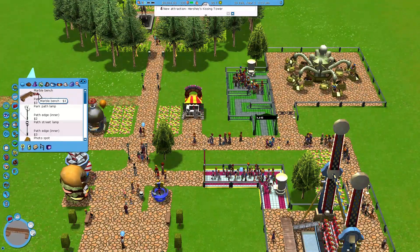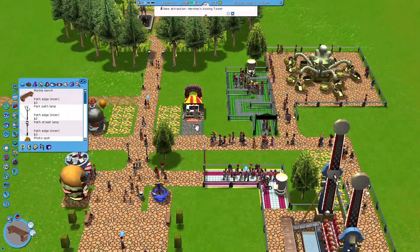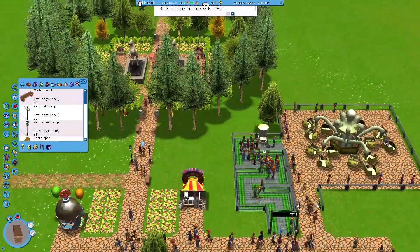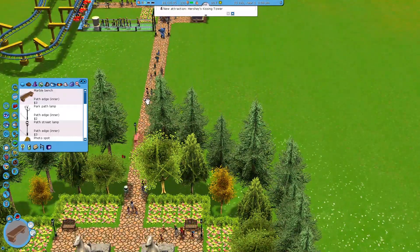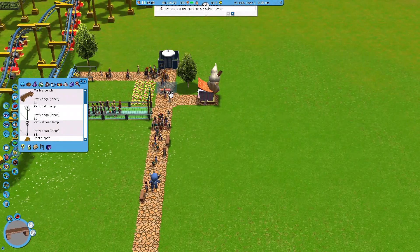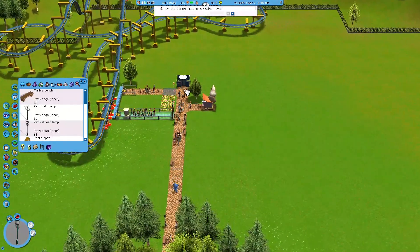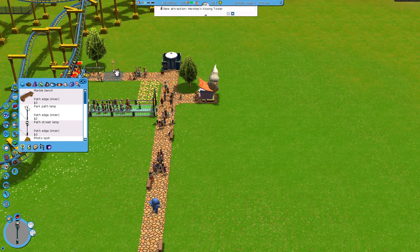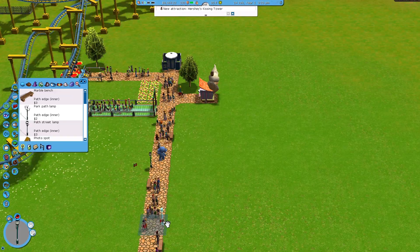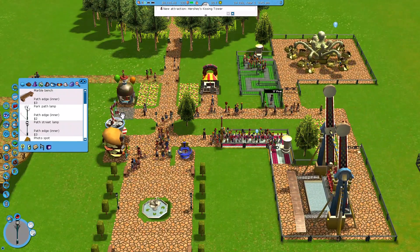Let's put more benches because there are some here but none down here. One thing I know from going to amusement parks - you can never have too many benches. When you walk around an amusement park you can never find a bench. And lamps - let's put some lamps. You can never have too much light.